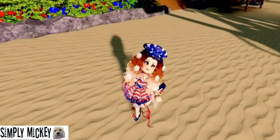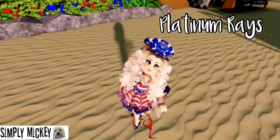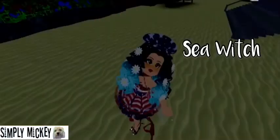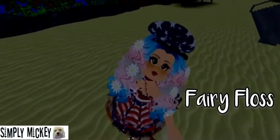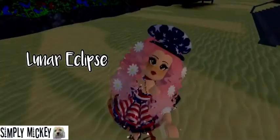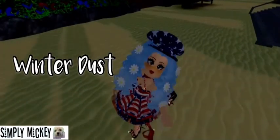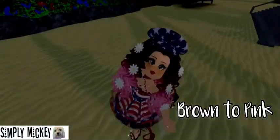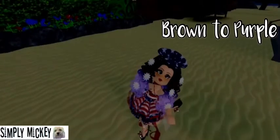Since there are so many hair colors, I'm just going to show my favorites: Blood and Unraised, Starry Night, Sea Witch, Ice Flotty, Fairy Frost, Lunar Eclipse, Peachy Pink, Winter Dust, Pink Lemonade, Blonde to Shy Girl, Brown to Pink, Brown to Blue, and Brown to Purple.